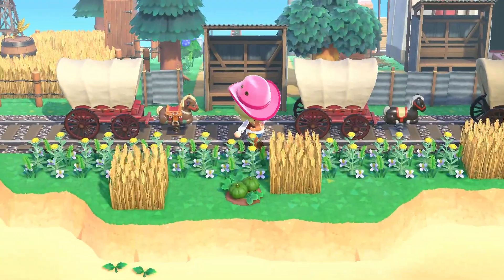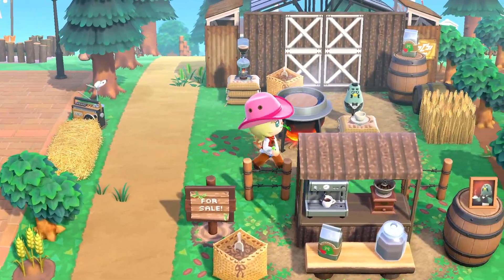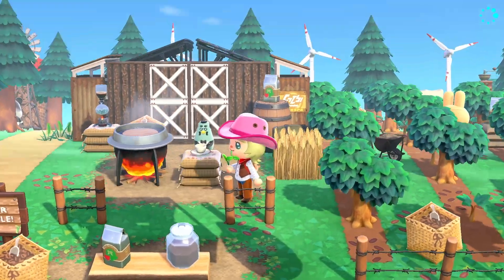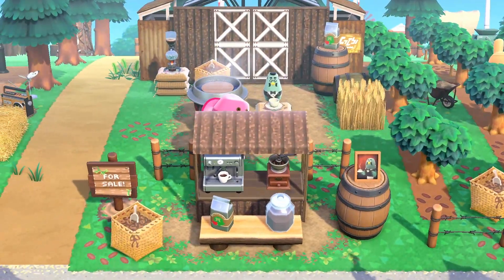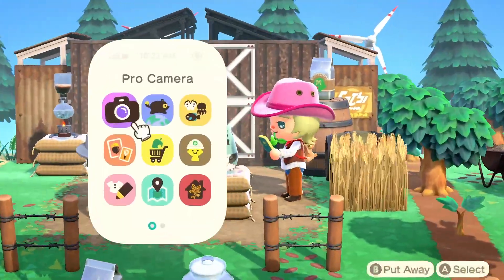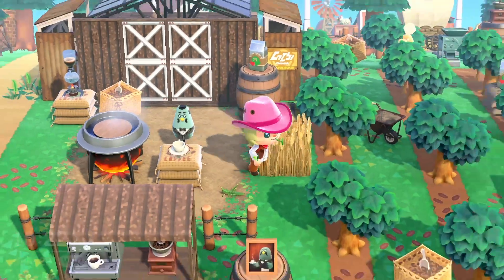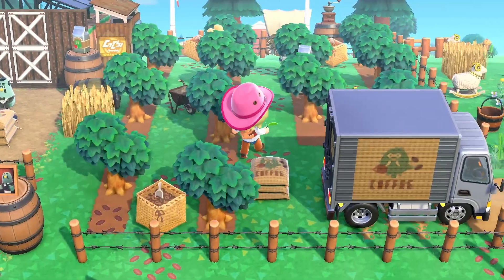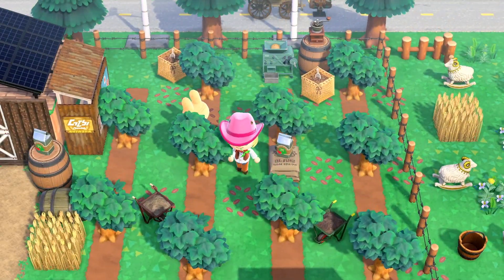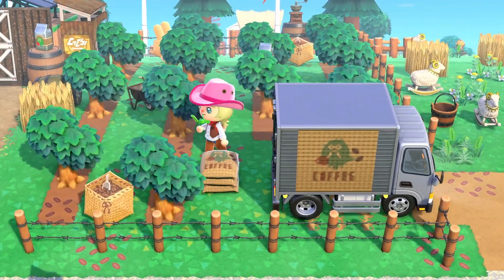I decided to make Brewster his own coffee bean farm. Here's a little pop-up shop of his coffee beans — you can get made-to-order coffee. I like to call him Brewster Jr. He's sitting outside helping dad out, making the coffee beans and roasting them. Over here is the actual farm itself, with custom designs for coffee beans on the ground, a coffee bean truck, and the bags.